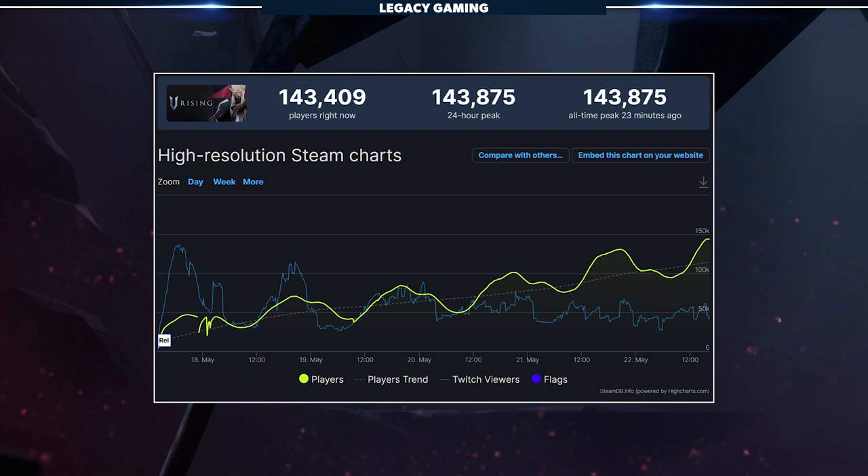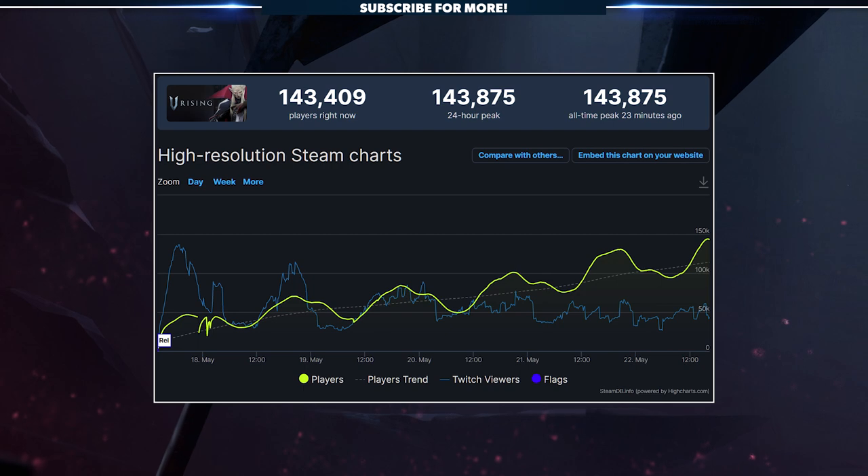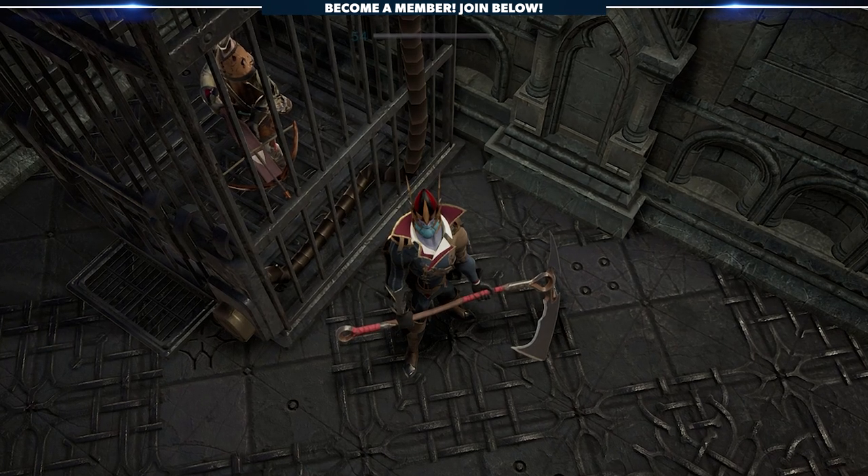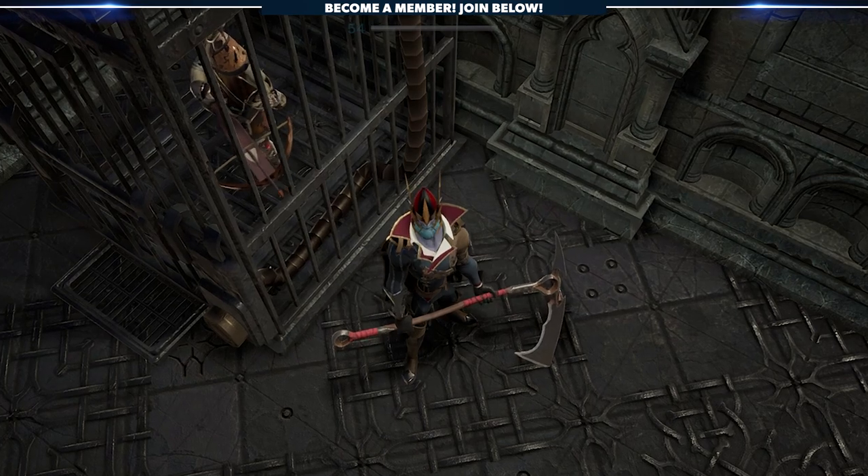V-Rising has catapulted into the mainstream, and we knew it would. The game is polished, it's wildly addicting, and the systems are incredibly smart. We already talked about the servant system — check out that video for great information — but today we're tackling something completely different: the prison system. With just a little bit of luck and some work, you could easily take over a server as the most consistently powerful vampire on the map. Don't believe me? Let's break this down.